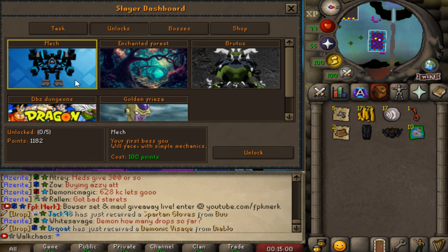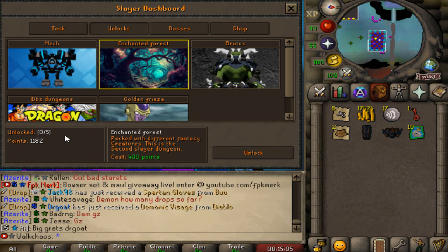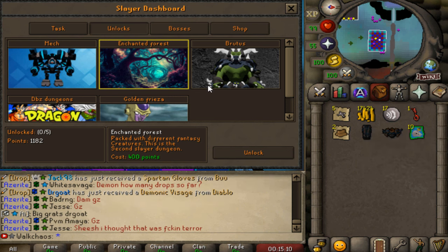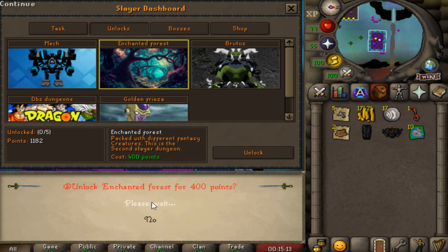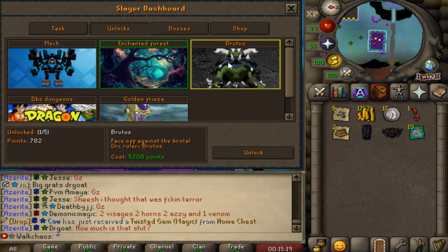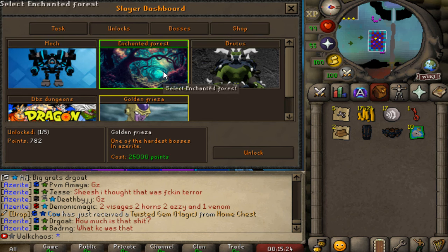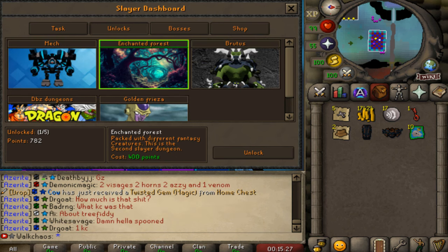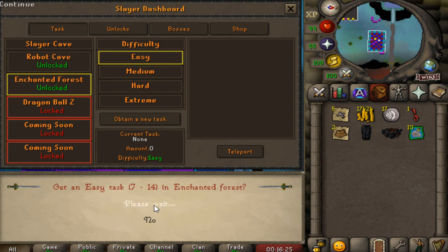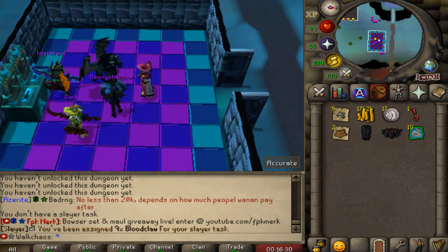So the first thing we're going to do, besides voting in a minute, is unlocking the Enchanted Forest right here with 1,180 Slayer points. That one costs 400 points only. We're going to get more Slayer tickets for the next upgrade. So we're going to go ahead and unlock this bad boy — yes please, absolutely fantastic — and now we can get tasks in the Enchanted Forest. This one is going to cost us 5,200, Dragon Balls at 20,000, and finally the Golden Freeze at 25k. But let's focus on the Enchanted Forest for today. Let's grab an easy task right here — the first time we're going to go into this forest — and we're going to be killing 9 of those Blood Claws.